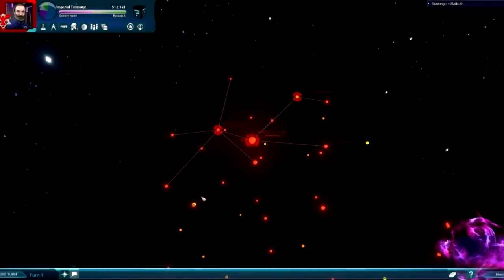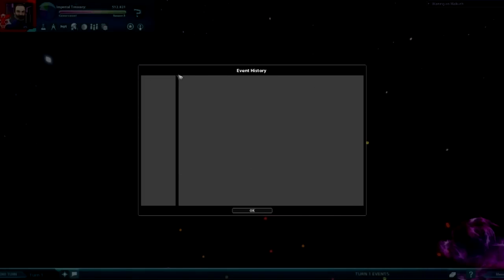This right here says 'display the event history.' It's kind of cool — you click that, and during the whole game it will keep track from Turn 1 all the way up to Turn 50 million of what happened each turn: research, attacks, who attacked you, what you built, how many times your empire had gas — all that kind of stuff.